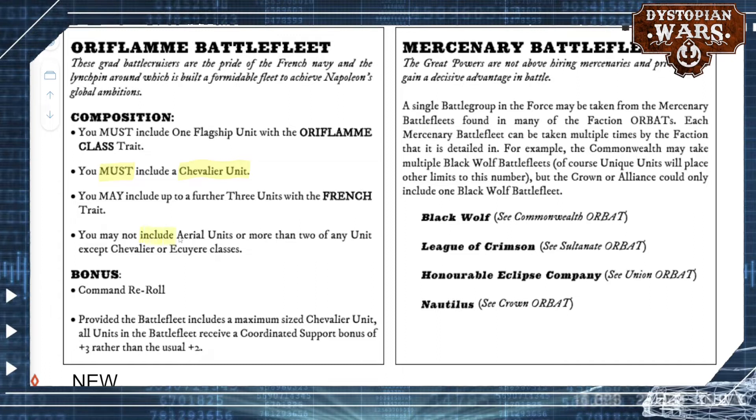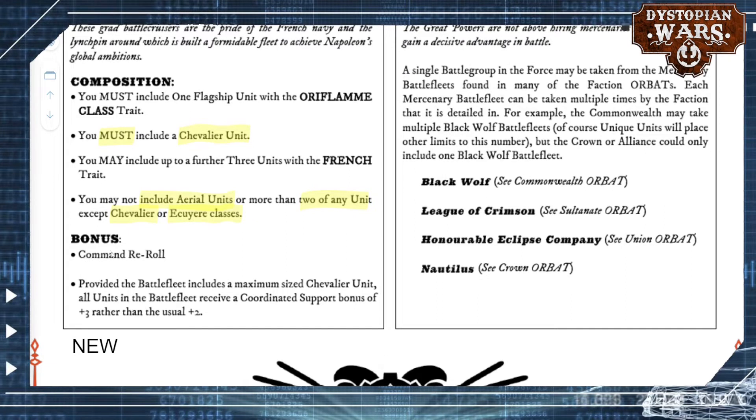However, you can't include any aerial units or more than two of any units, except for Chevalier — which is the standard cruiser for the French — or Écuillère classes, which are their small frigates. The benefit to doing so is that you get a command reroll, which is always nice. And if you have a maximum sized Chevalier unit, which is three of them, then all units in the battle fleet receive a coordinated support bonus of not just plus two, but plus three instead. That is quite a nifty upgrade.